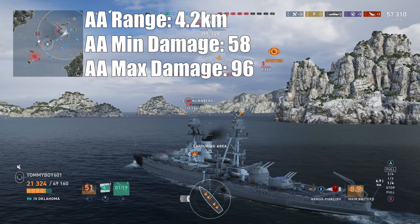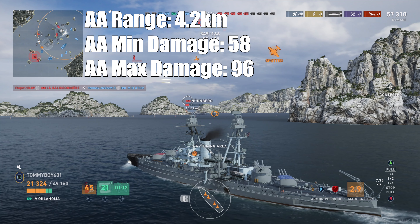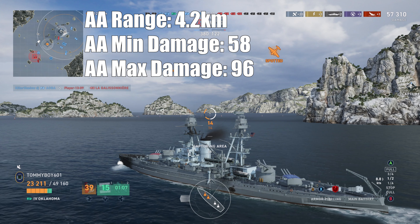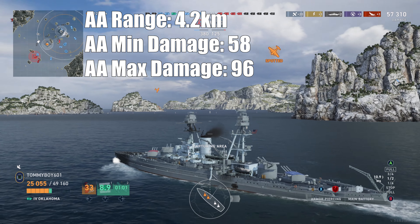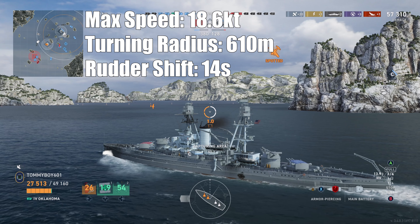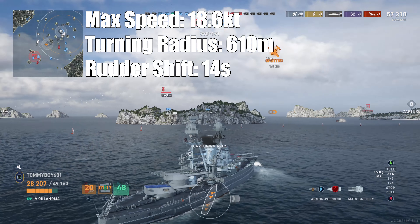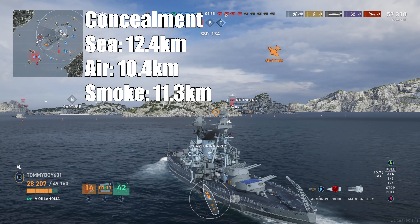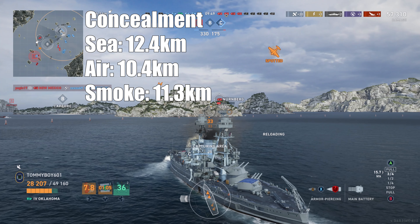AA range is the same as her sister ship at 4.2 kilometers, with the same minimum damage of 58 damage per second, but a lower maximum damage — so less AA the closer you get to the ship — maxing out at only 96 damage per second compared to 114. Max speed is 18.6 knots, with a turning radius of 610 meters. Rudder shift time is 14 seconds, which is really good for battleships. Concealment with the permanent camo: 12.4 kilometers, detectability by air 10.4, and detectability in smoke 11.3.